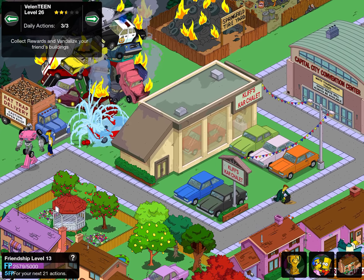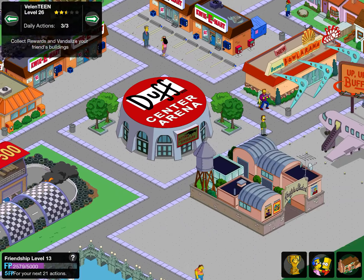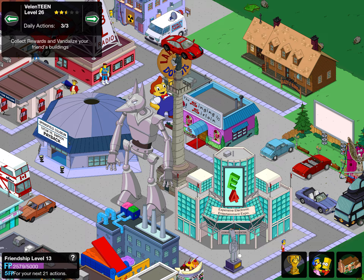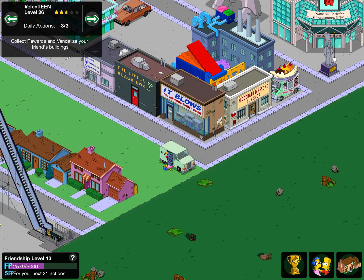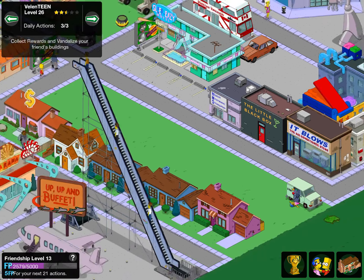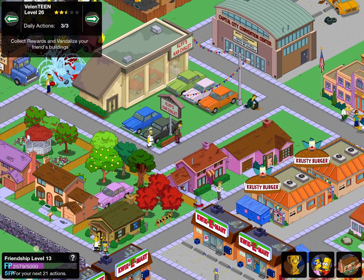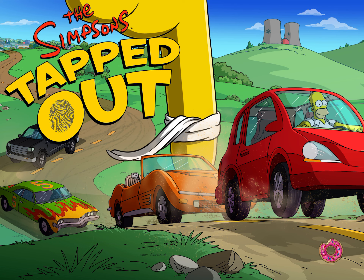Next up we've got Valentine — a nice play on words. A really nice town for level 26 — already got Cliffs Past Chalet and Capital City Convention Center. Hooch City, look at the car pillar. The Strip Space Mutant Driving Theater, the Lazy Ranch, Bloodbath and Beyond Gun Shop, Hibbert Money Making Organization, Drew 500 — certainly some interesting things in this town. Thanks to Valentine for a really cool town at just level 26.